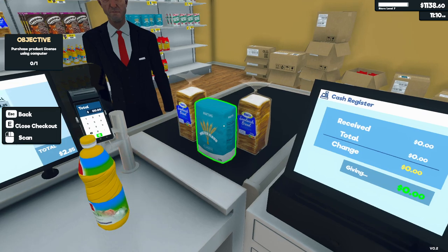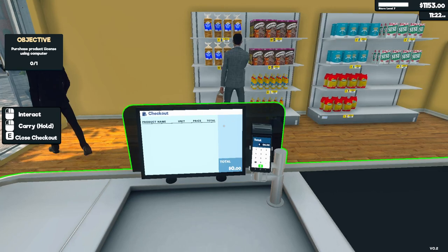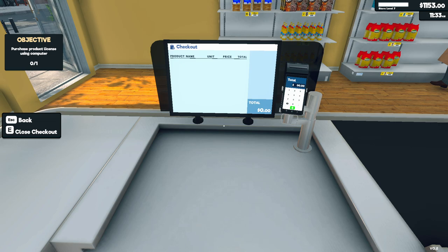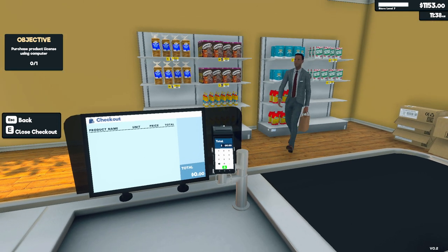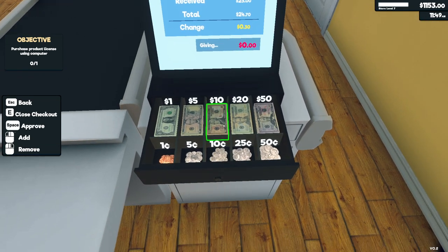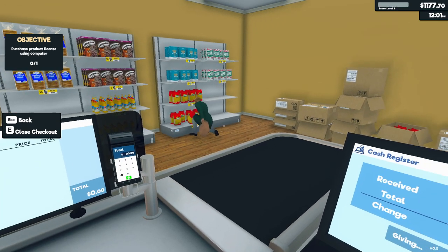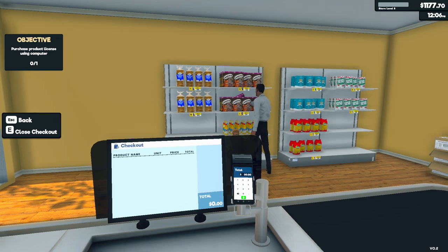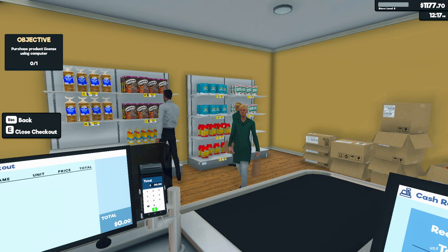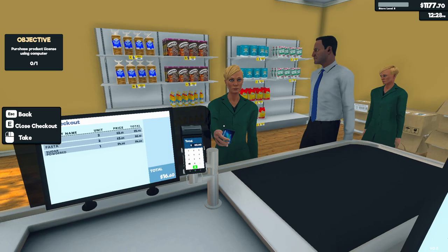I guess we have to yell at them every time or they won't come in. They're not used to this small kiosk being here. Thank you, sir — and it's 30 cents in change. Is that a new type of customer? I think I see a lot of new people sometimes. Is that your twin sister? I don't think I've seen her before.